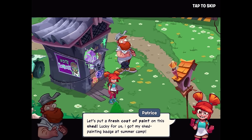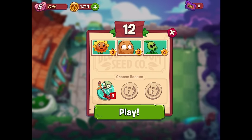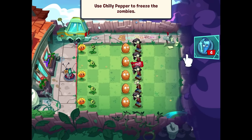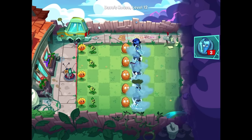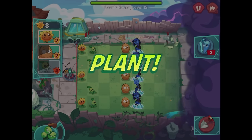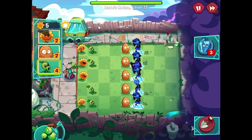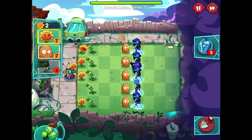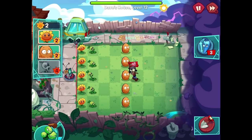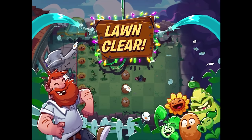We need to repaint the shed — Patrice says let's put a fresh coat of paint on it. Lucky for Crazy Dave, he's got his shed-painting badge from summer camp. We need to do another level. The chili pepper boost freezes all zombies if you place it — use it to freeze the zombies but make sure to save some for later levels. I'll try to save it as much as possible. Ready, set, plant! The zombies are nicely frozen and it's a short level — long clear!